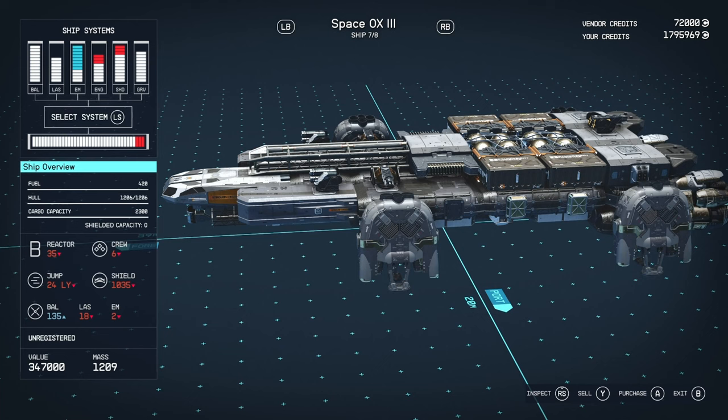The max shield in the game is around 1500 or 1600, but for B-class that requires you to do the Vanguard questline. If you do the Vanguard questline, you can slap that on and you've got 1500 shields. But still, this is not a bad shield — that shield and hull combo is very nice.